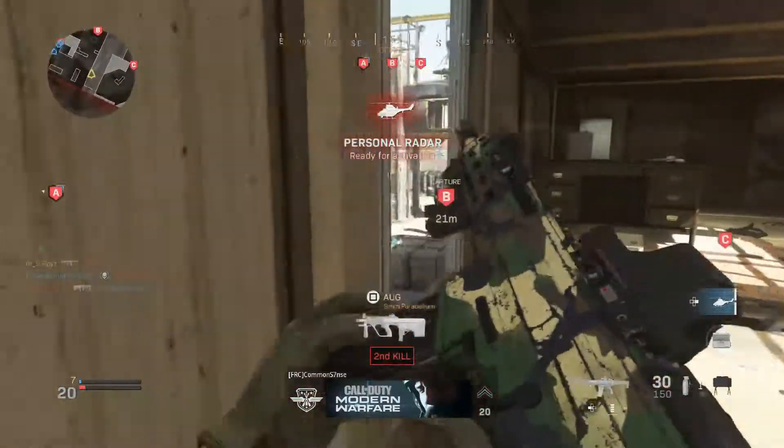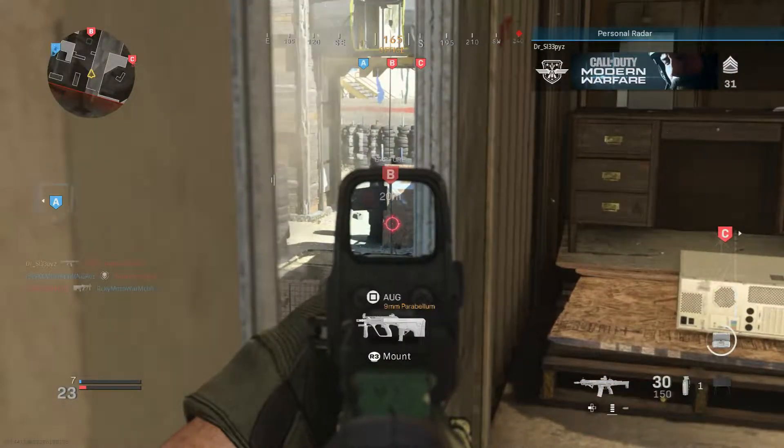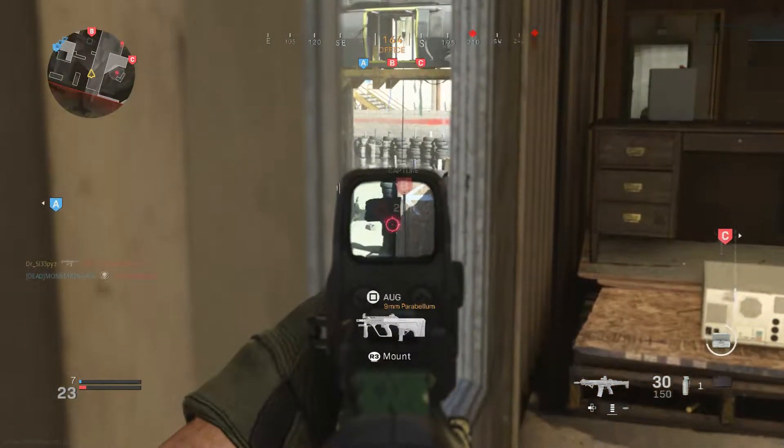Step 1, get in this room. Step 2, get the M4. Step 3, place a Claymore down at the door and just go all out. Basically, that's what I did.